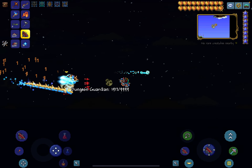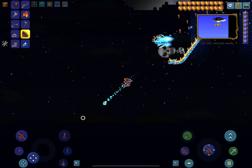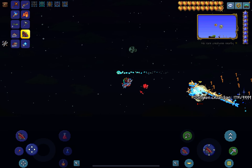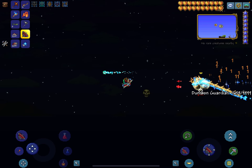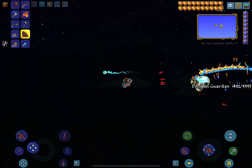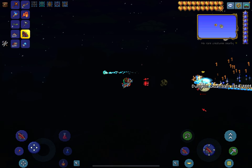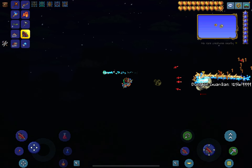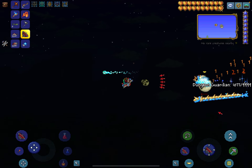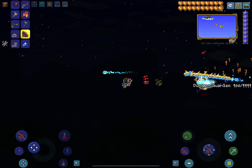I forget what it's called — the UFO thing, the rideable UFO mount. I hate that stupid cloud island. I'll have to destroy it after I kill this dungeon guardian. I turn the music off so I don't get copyright issues — plus I don't like the Terraria music.